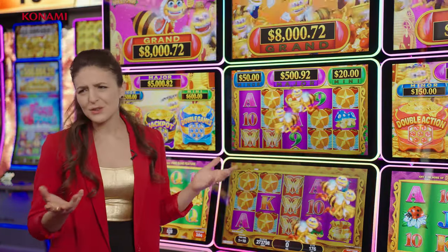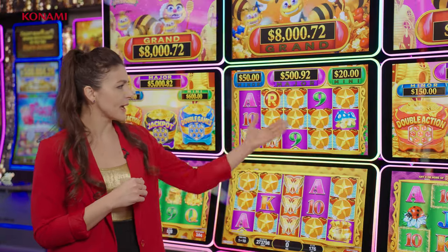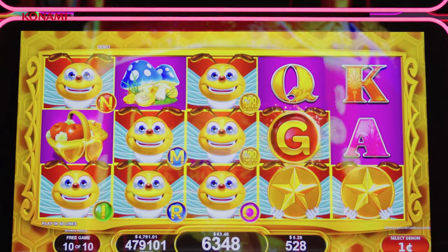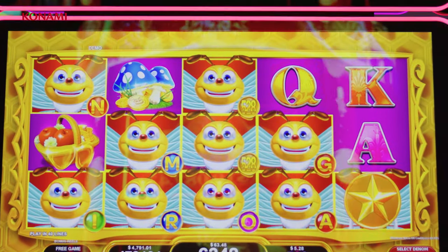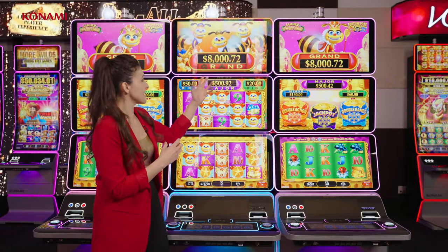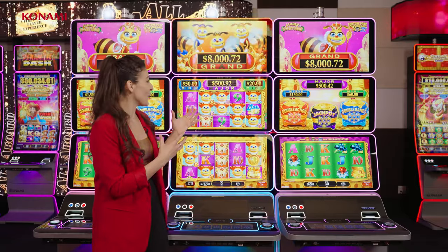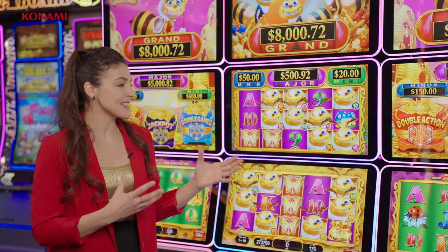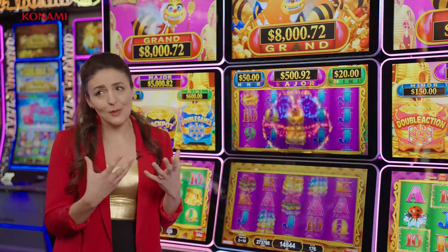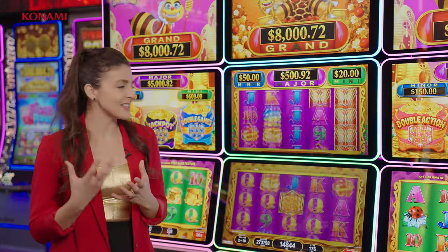There's a double action — we're going to get more wilds. Those are going to populate on the reels. We're going to get more of those coins, and those coins turn to reveal random credit prizes. They reveal letters corresponding to different available jackpot awards. So we want to collect all of the letters for one of these — hopefully the grand — to be able to claim that corresponding award. Once one of those is claimed, it resets and allows us to claim it again. We can claim multiple jackpot awards in the same free game features.